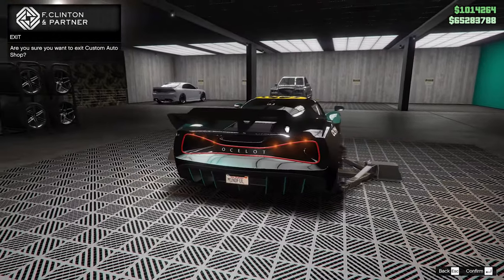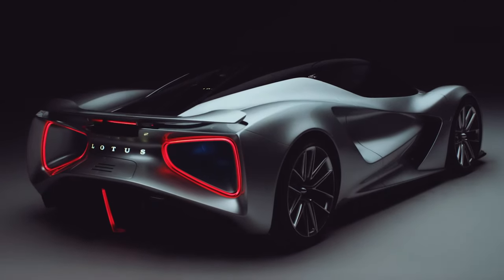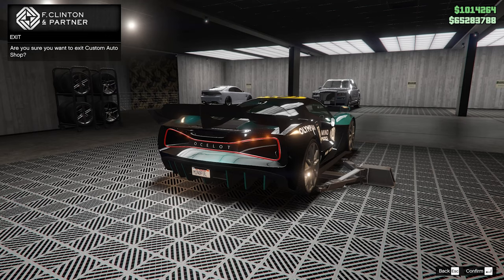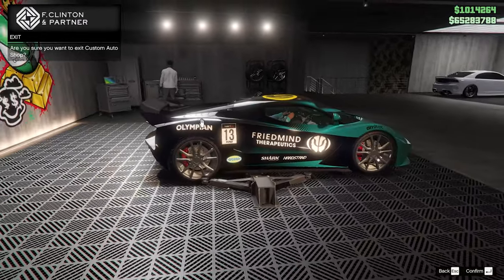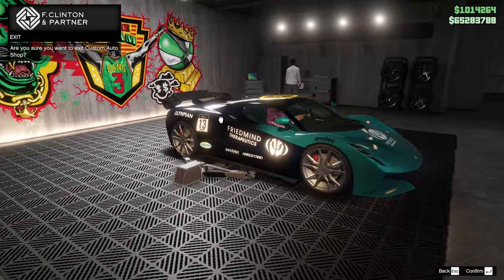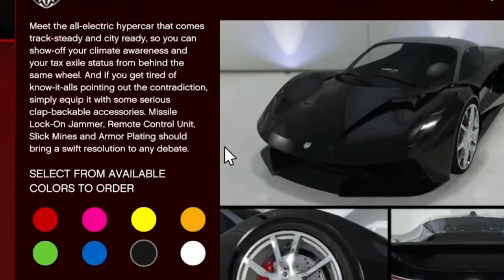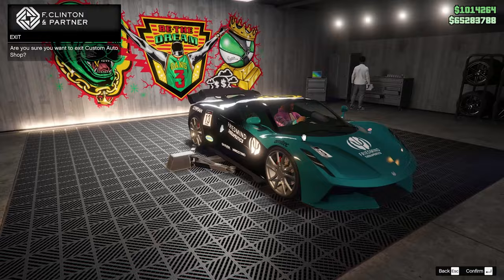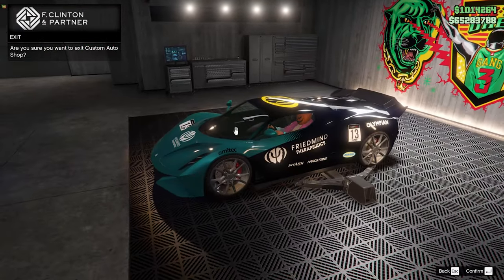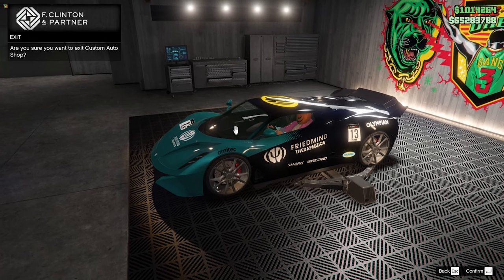This vehicle is based off of the Lotus Evera. The Lotus Evera is literally an electric hypercar — it is a beast. If you want to purchase this, it's not available to purchase in-game yet, but it's going to be around 2.2 million. If you have GTA Plus on next-gen consoles, you can go to Legendary Motorsports right now and pick this up for free. But you can also get this exact vehicle for free by completing the Last Dose missions.